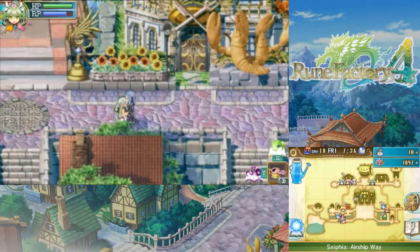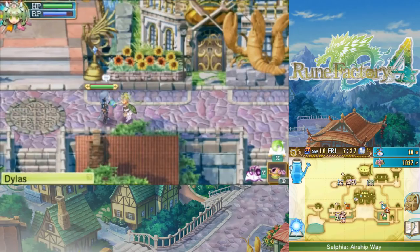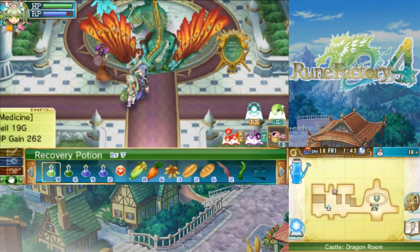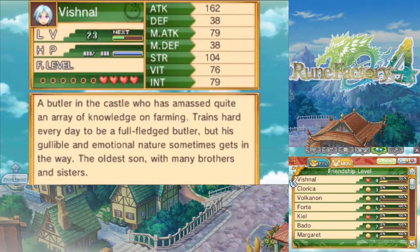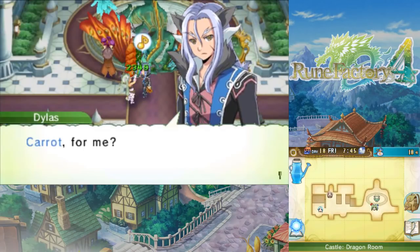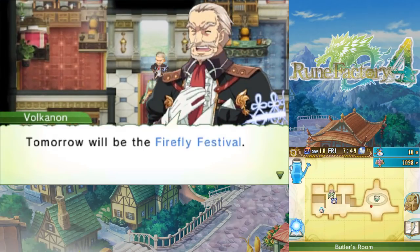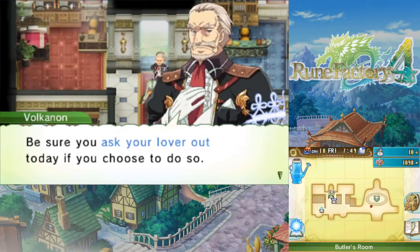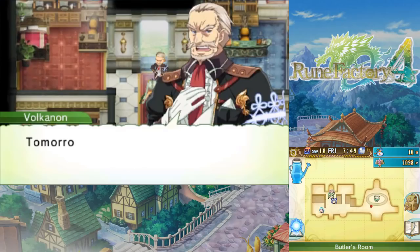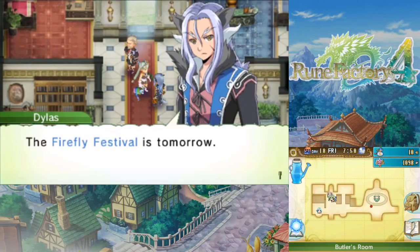Whoops — that's a bit too early. The Firefly Festival's tomorrow. Which one was this again? This might be a date one. So I don't know if I can actually do it yet, because technically — how much does Dionys like me at the moment? He's at six. Not yet. We need to be at least seven before we can start going out with people. So yeah, I don't think we can actually participate in this one, because Dionys doesn't love us enough yet.